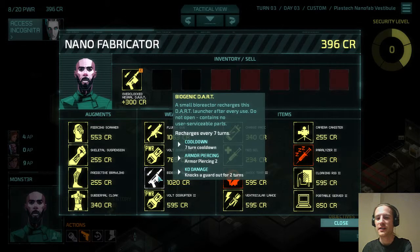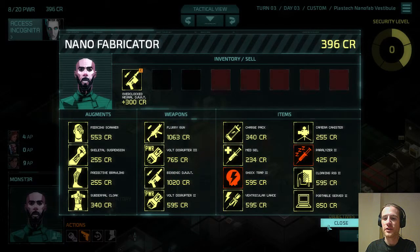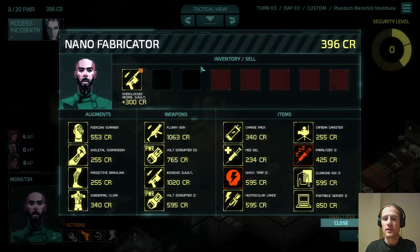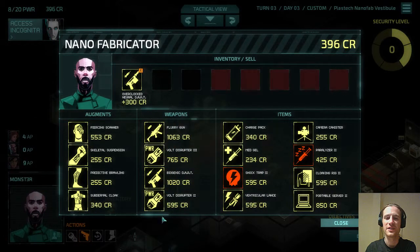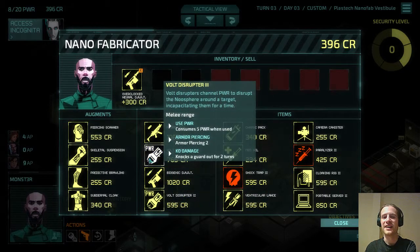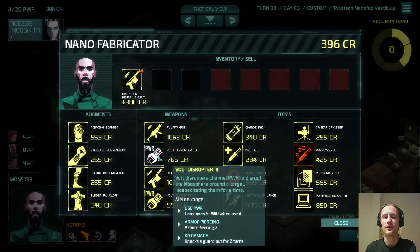I doubt we're going to get enough money for the biogenic dart. There'll be three safes on the level and guards to steal from — we've stolen from two already. There might be a medgel we can sell, but I don't think we're getting to a thousand. I don't think we want the vault disruptors. We do have plenty of power but I just don't like them — they use up quite a lot of power, and at the critical time where you really need them you can't guarantee that you're going to have power.